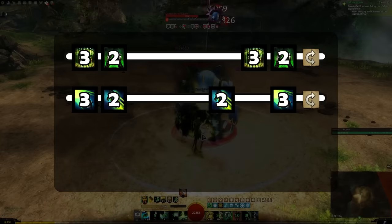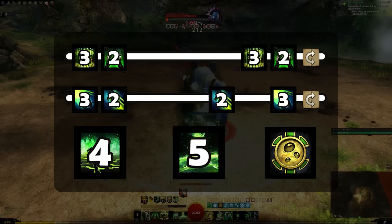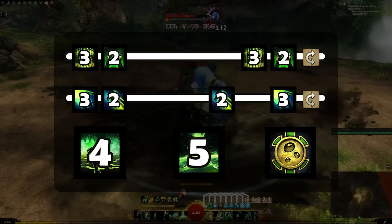Alright, so 3-2 in both weapons, and you cast Skill 4, 5, and Signet of Spies while you're waiting in between. Let's expand this a little bit more.